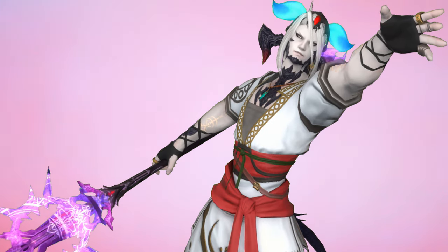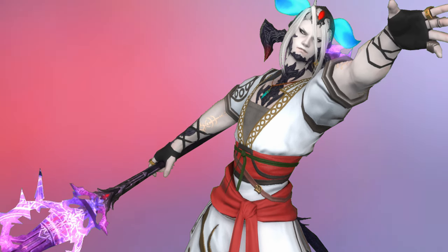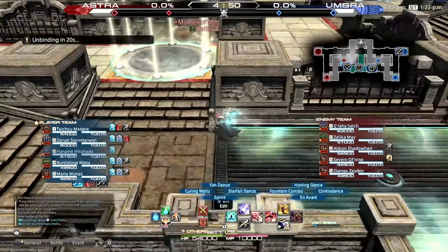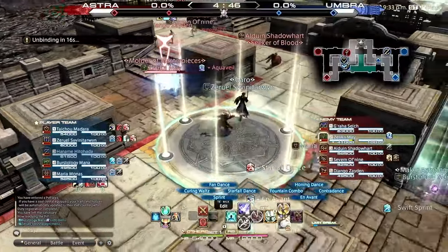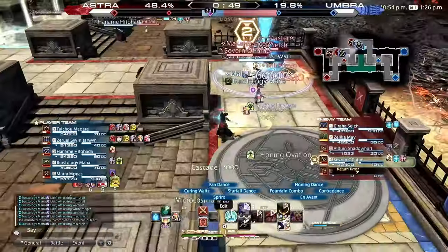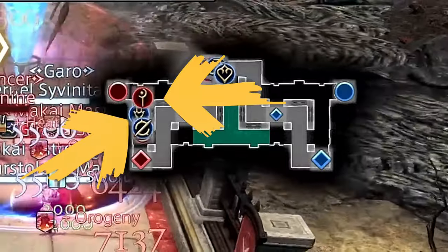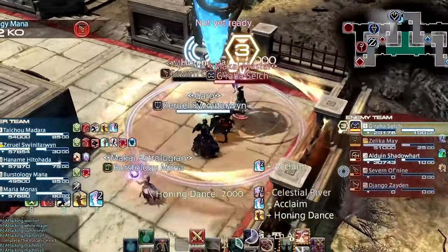Take the White Mage for instance. Two of their strongest abilities are their ultimate and the ability to turn players into an imp for a short time. Their ultimate also works in a specific order — it deals a fairly decent amount of damage with the additional effect of stunning every player struck. What in fact happens is the stun goes off first, and then everyone in line of sight gets struck by the damage. A good White Mage will combine this with team damage, then once you're at that critical stage where you must retreat or heal, hit you with imp, securing a free kill.